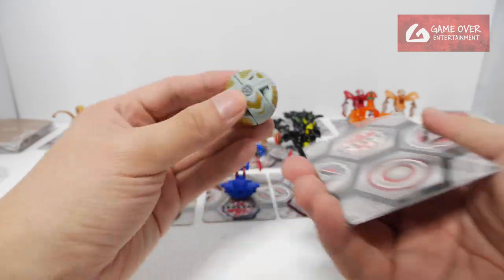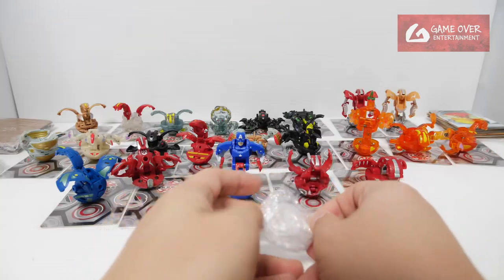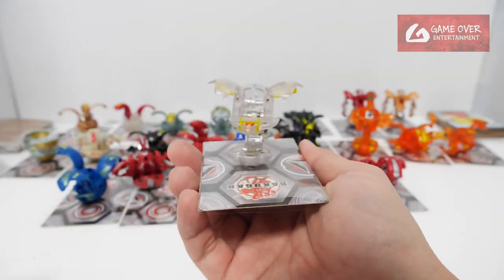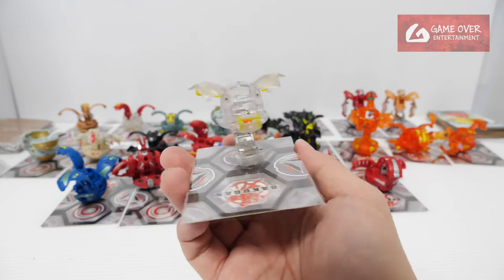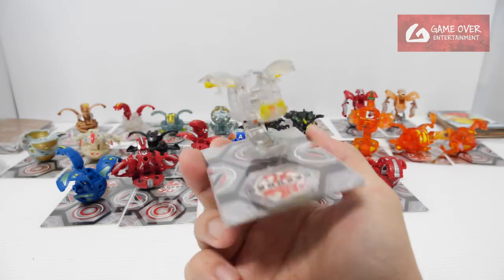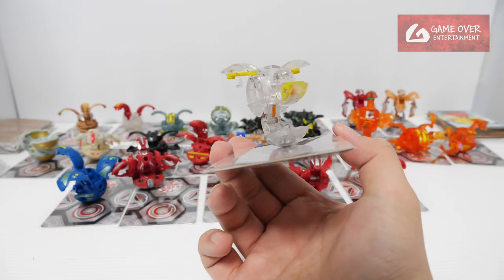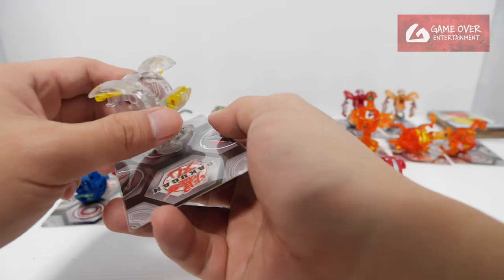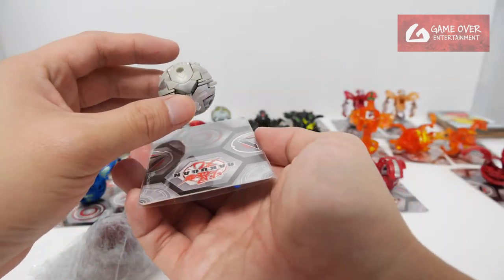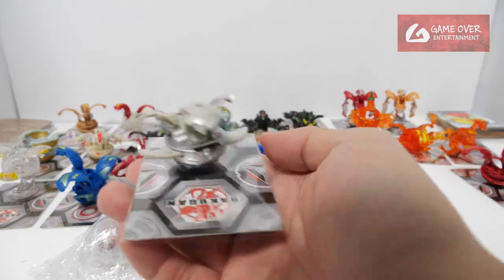Chaos Cosmic Ingram — very nice. And who is this? It's a Lifram — a Clear Lifram. I don't think it's a Bakugan Crystal because it has yellow parts; Bakugan Crystal should be silver. I think it's a Clear Lifram. And Chaos Flash Ingram — yeah, I think it is, Chaos Flash Ingram.